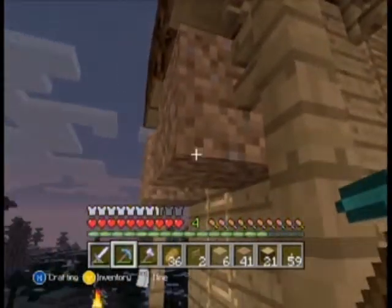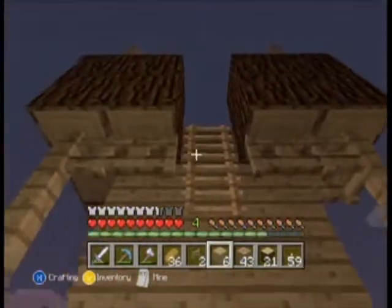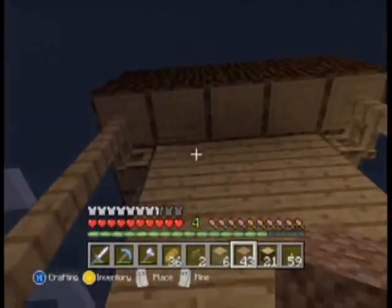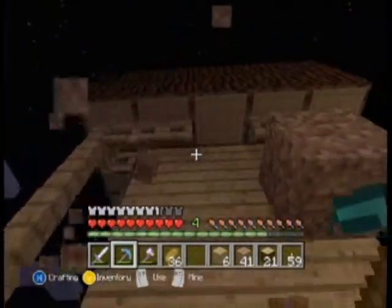So we need to find the end portal in our world so that we can start doing some end stuff — more enchanting, once I get an ender ender built. I might show you guys how to do that, though that's not my expertise because it's very much involving redstone.